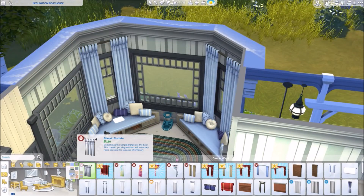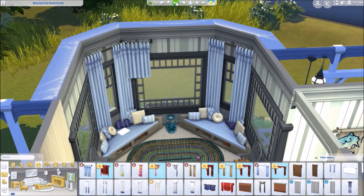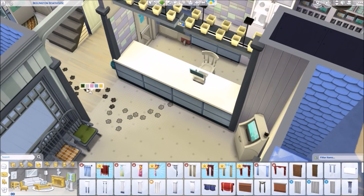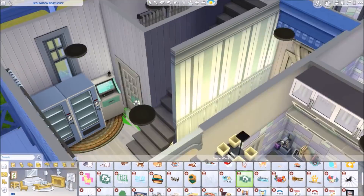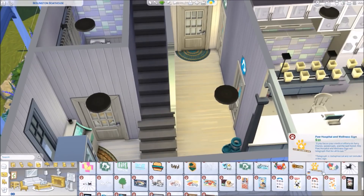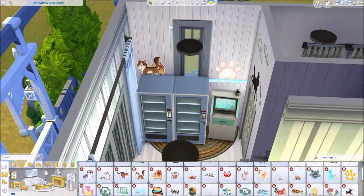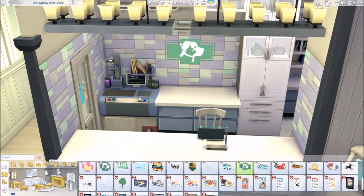You definitely need the examining table. There's also a surgery scanner that I put in one of the two examining rooms. I haven't really tested it, but you can scan the cats and dogs there. I'm not sure exactly when you need it since so far I only used the examining table — maybe you can tell me in the comments!